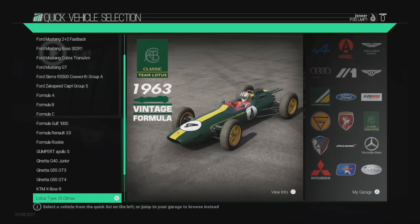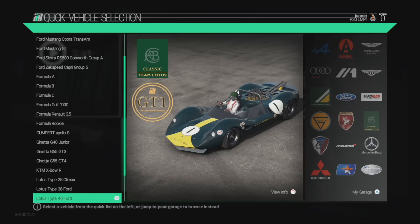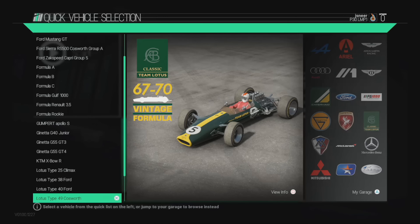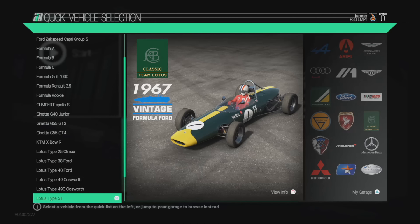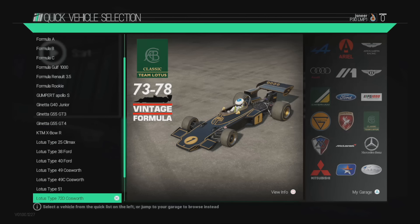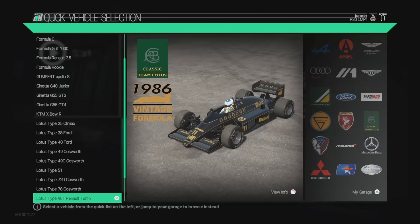Lotus Type 25 Climax 1963 — check that out, gorgeous. There's the 65. Type 38. Type 40. 49 Cosworth — very nice vintage. 49C Cosworth. The 1967 Type 51. The 72D Cosworth — you'll recognise the paintwork there with some famous branding that's obviously no longer allowed to be advertised. 78 Cosworth here. The 98T Renault Turbo.